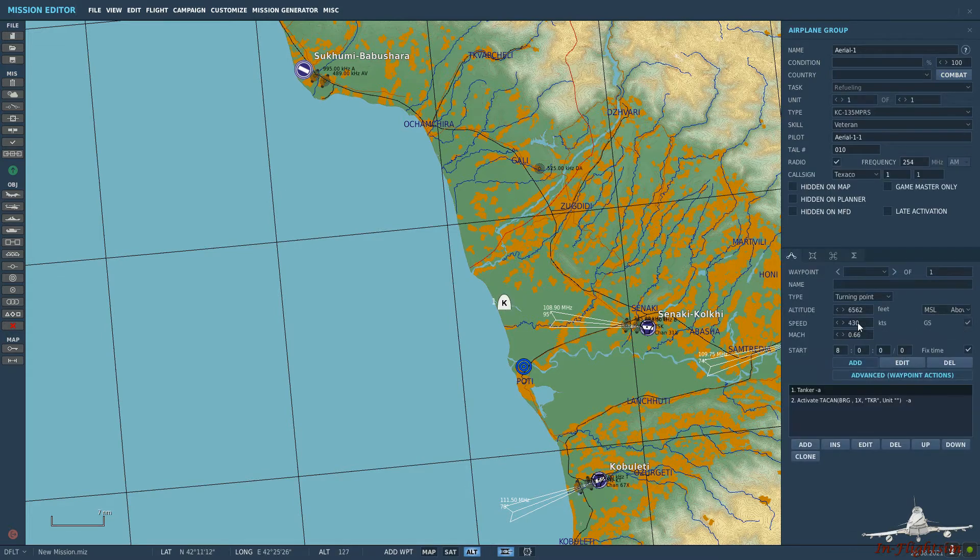So let's go ahead and select the KC-135 and just place it on the map. Let's go ahead and name it - we'll call it tanker1. We'll do the same for the pilot.